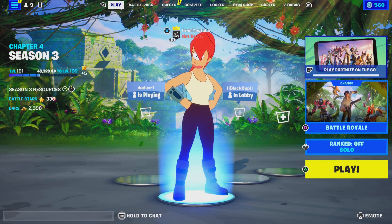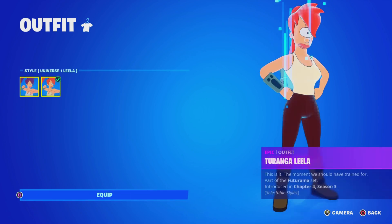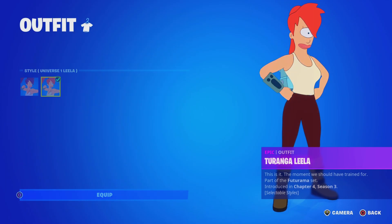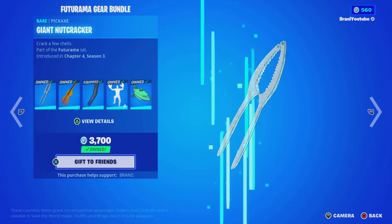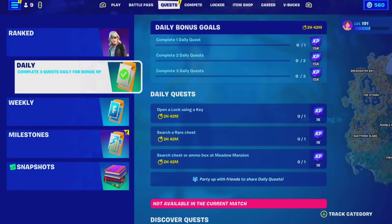Welcome back to another video, everybody. So today's video, we're going to give you guys a test on the brand new pickaxe that's available in the item shop right now. I know what you guys are asking — is it a one-handed pickaxe? Well, that's what we're going to go ahead and find out right now. There are two pickaxes — actually three — so we're going to try all of them. We're going to go to creative because it's faster.